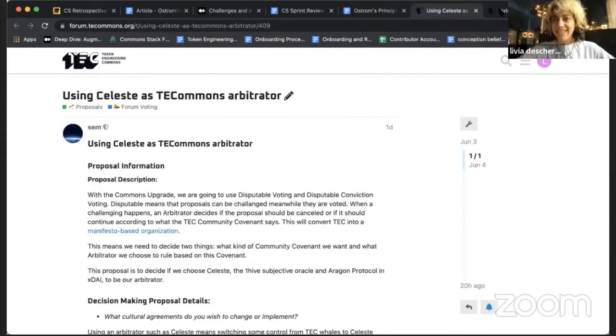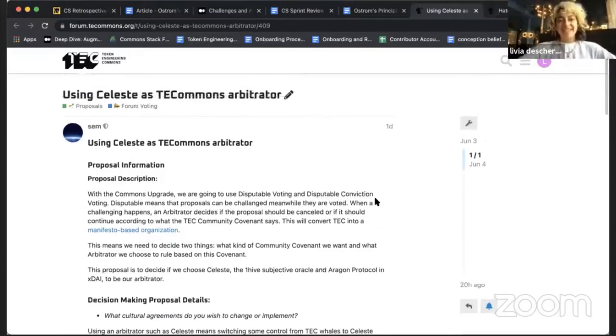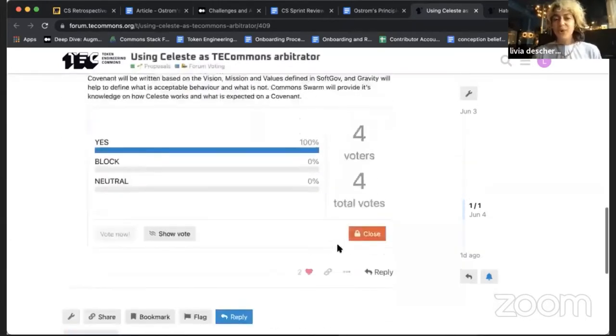Another thing is Celeste. Celeste is an arbitrator that can help with proposals that have been disputed from disputable voting and disputable conviction voting. We need to understand as a community if we're going to use Celeste as this arbitrator or not. Sam put up a proposal explaining all of this — what it means, what the pros and cons are. We have this vote open during the weekend and on Monday we'll have the results. If this is approved, we'll move on to next steps on the next SopGov call on Tuesday.